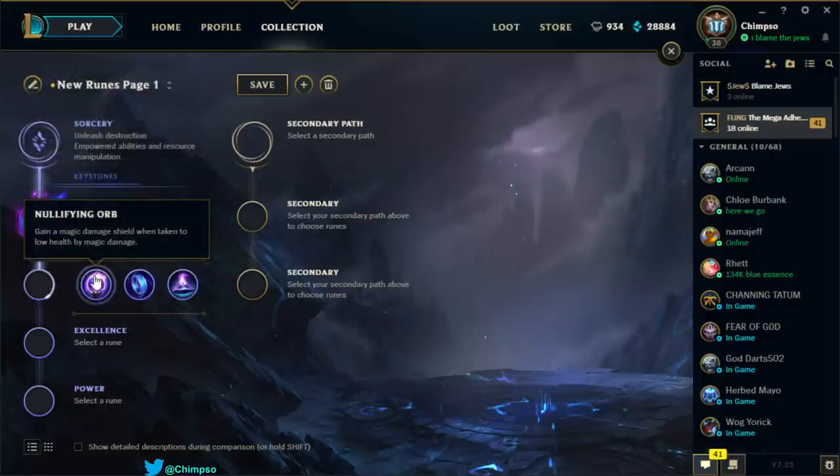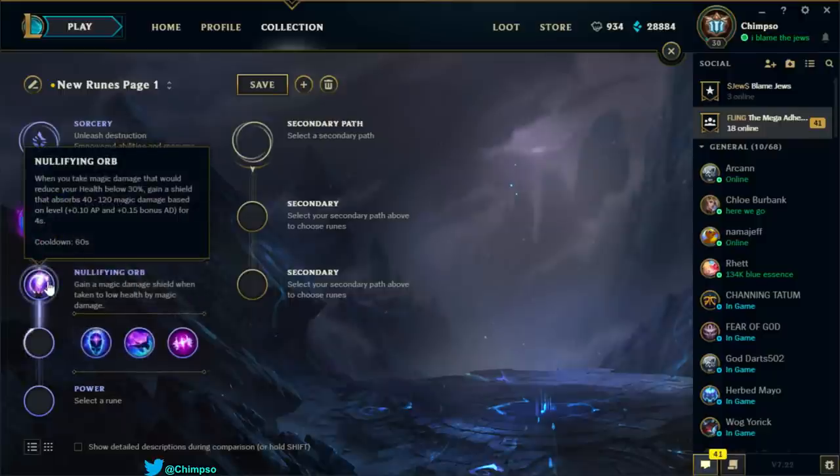Second row of Sorcery: Nullifying Orb — when you take magic damage that would reduce your health below 30%, gain a shield absorbing 40 to 120 magic damage based on level with AD and AP scaling, lasting 4 seconds, 60-second cooldown. It's good but you're not really threatened by it. This seems better for mid laners against AP matchups trying to survive burst from a LeBlanc. AP top laners don't really hurt Singed much, and this seems like it's for burst situations, so probably not needed.